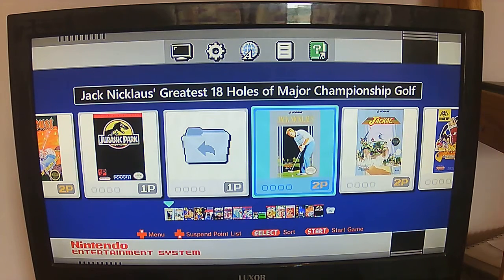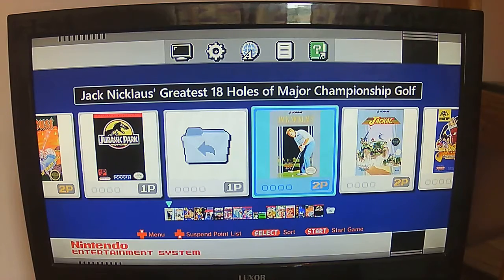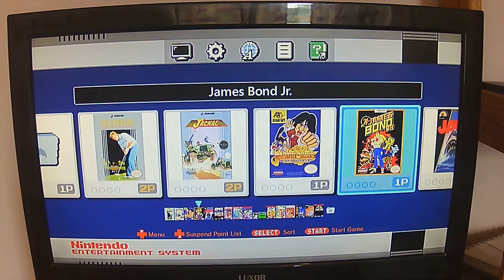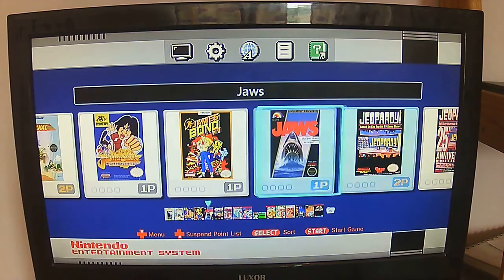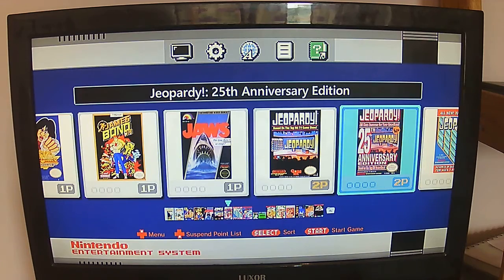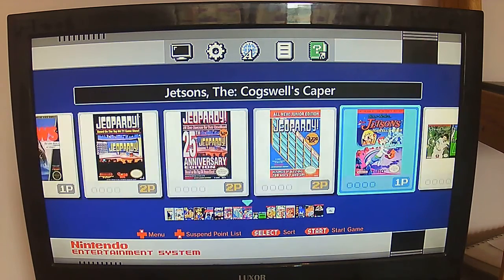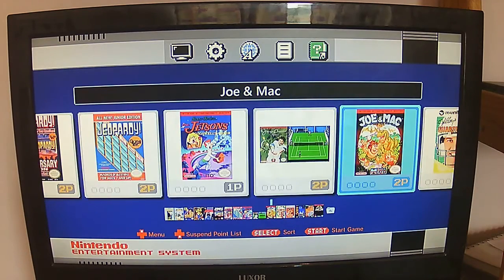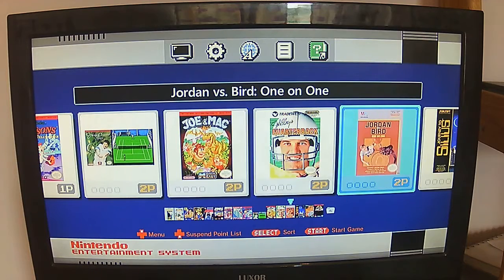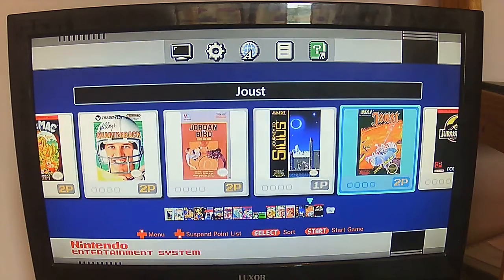J section: Jack Nicklaus' 18 Holes of Major Championship Golf, Jackie Chan's Action Kung Fu, James Bond Jr., Jaws, Jeopardy, Jeopardy 2, Jeopardy Junior Edition, Jetsons The Cogswell Caper, Jimmy Connors Tennis, Joe and Mac, John Elway's Quarterback, Jordan vs Bird 1-on-1, Joust, Jurassic Park.